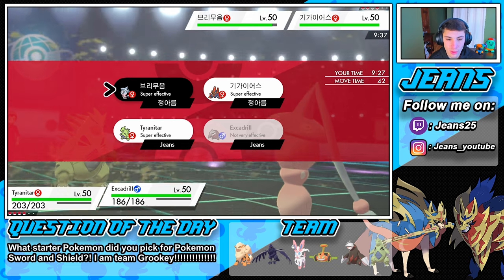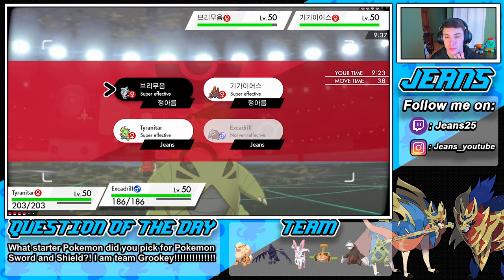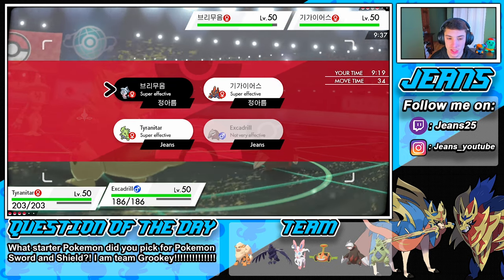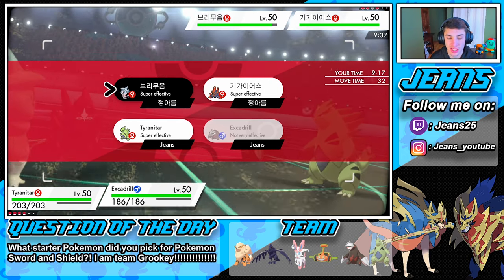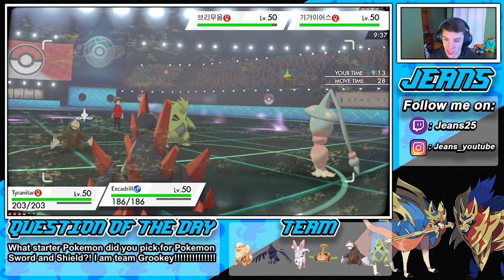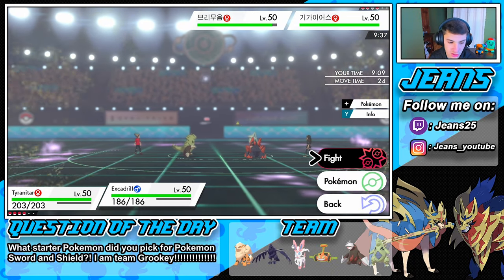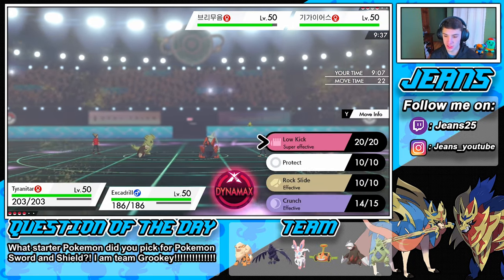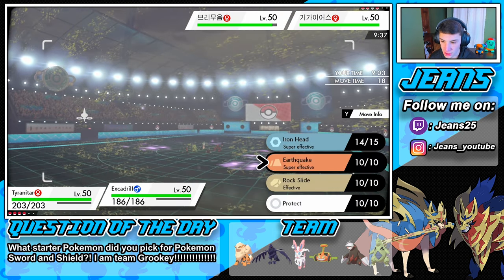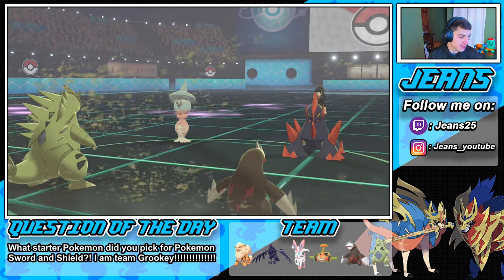Do we Dynamax here? This is such a tough call. I say we do Dynamax our Tyranitar — go into Max Knuckle to boost our attack, and then go into Iron Head right on this Hatterene. That's the plan right here.